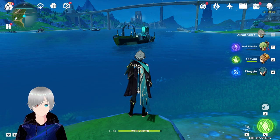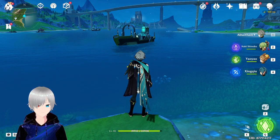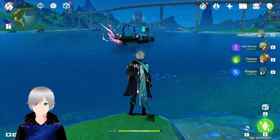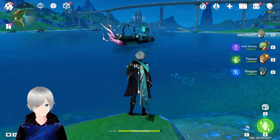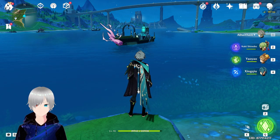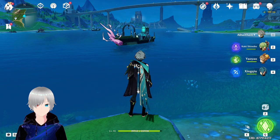Now, about Neuvillette's ascension boss material — it is the Fontaine Marehon. It looks something like this and is dropped from the Millelith, so let's go farm it.